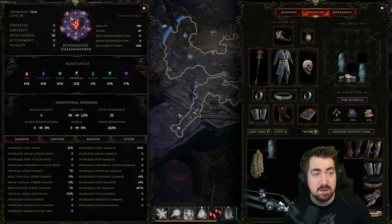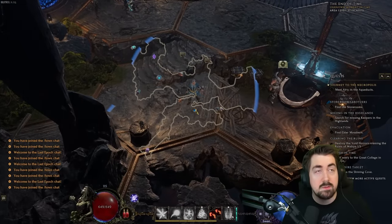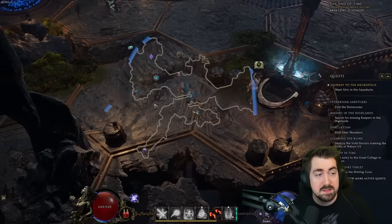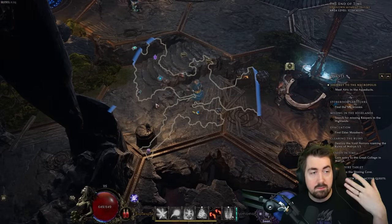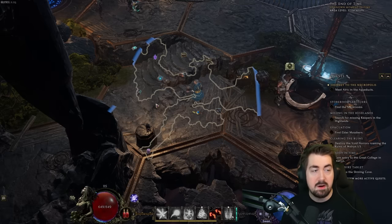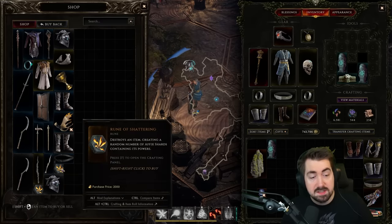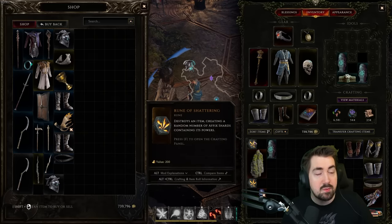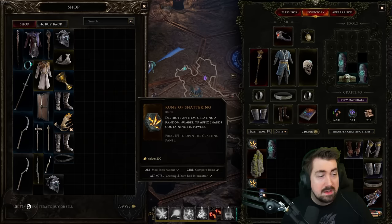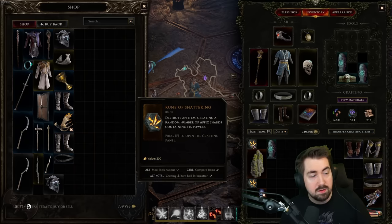Let's talk about some basic gear and how you get it. You'll be dropping gear just by killing monsters. You have normal items that are crafting bases, blue magic items, yellow rare items, and then legendaries. This game also has set items. The shop refreshes every 15 minutes, and when I'm on my first character I'm very often buying items there to break down for crafting components. Whenever there are shards lying around, clicking one of them will loot all of them, and then you can click Transfer Crafting Items to move them to your crafting materials.